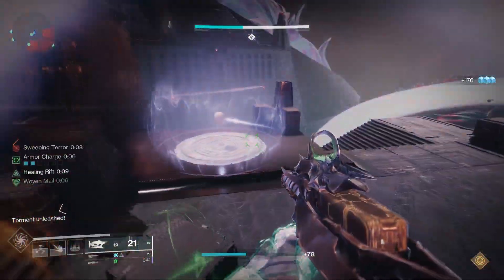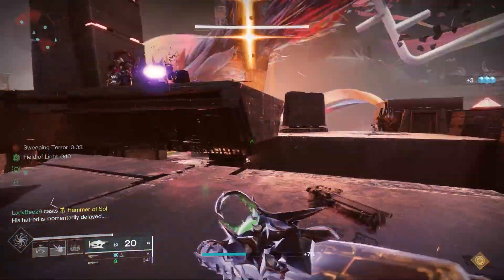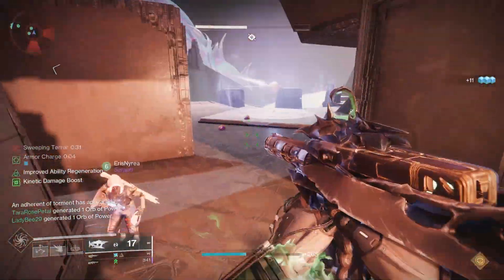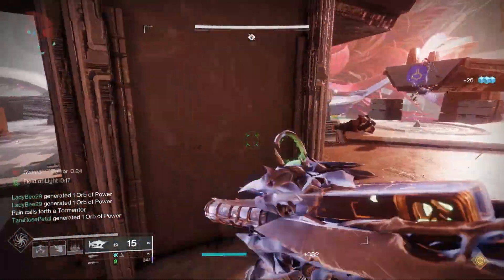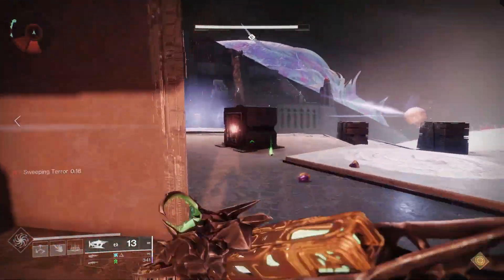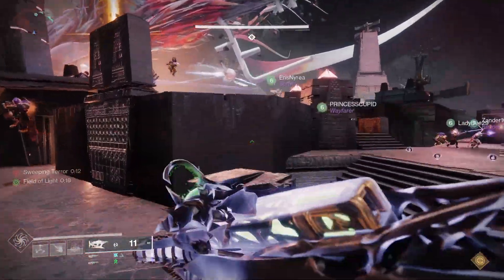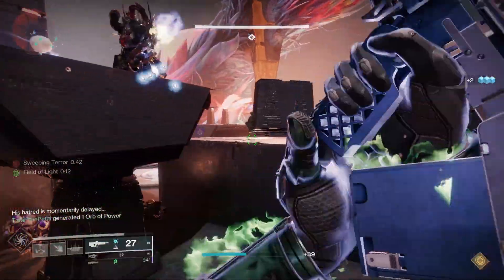Recap on the encounter: you take the orb, pick up the Field of Light, pass it through and connect all the orbs together. While that's happening the other players are killing ads and killing the Scions to spawn the Tormentor, which extends the Sweeping Terror duration. That is the first encounter.